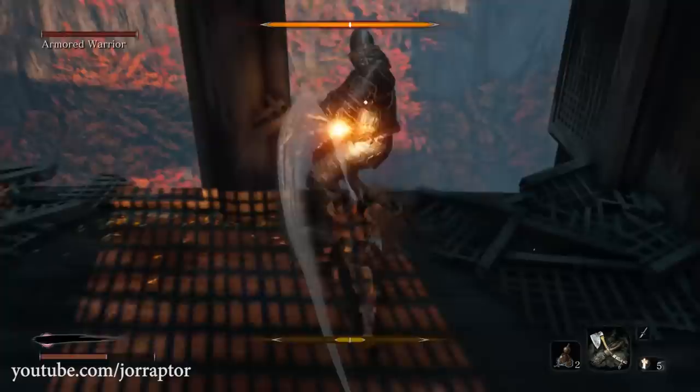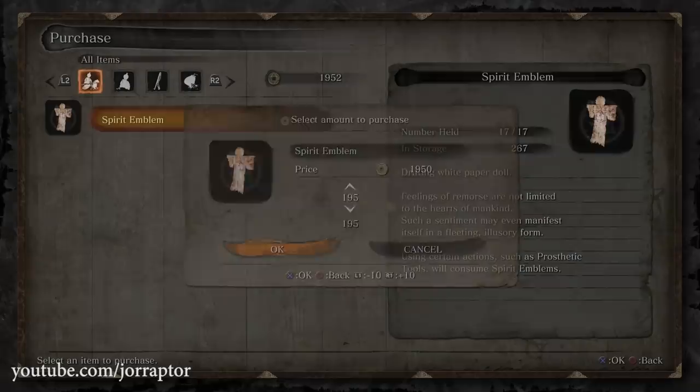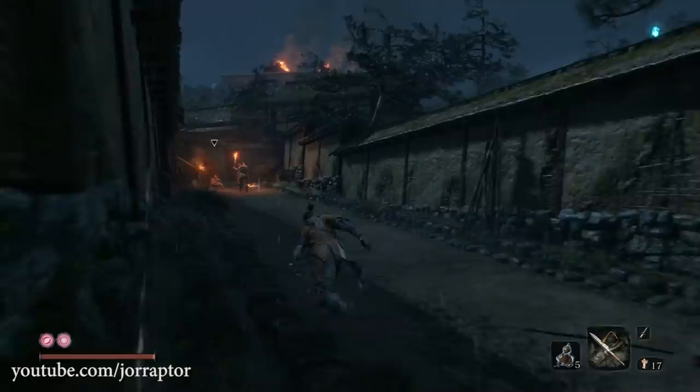Speaking of emblems — be sure to buy a lot of them early in the game because they will go up in price as you progress, first going up to 20 each and then later even to 50 coins per emblem. You will of course make more money at that point, but it's still good to note.